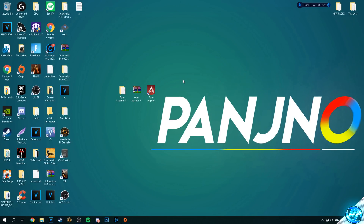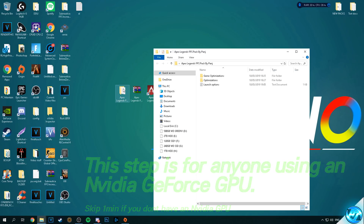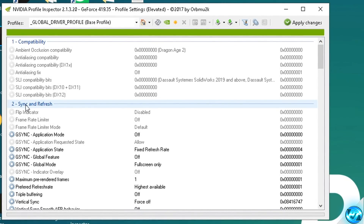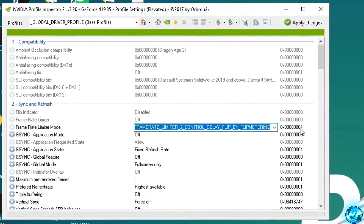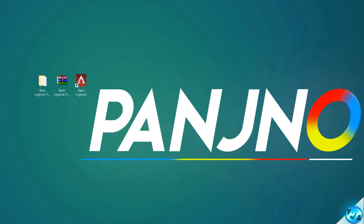For another quick and highly effective optimization for anyone running on an Nvidia graphics card, you can drastically lower the latency between frame times and also boost FPS. Navigate to the FPS increase pack, into optimizations, and open up the Nvidia profile inspector tool by double clicking. Navigate to number 2 which is sync and refresh, go down to frame rate limiter mode and double click. In the drop-down menu select the option for 0x004 PS frame rate limiter 2 control delay flip by flip — just make sure the number is set to 4. Press apply changes in the top right and exit out. Note that you'll need to reapply this optimization every time you update your GPU drivers as it resets to default.